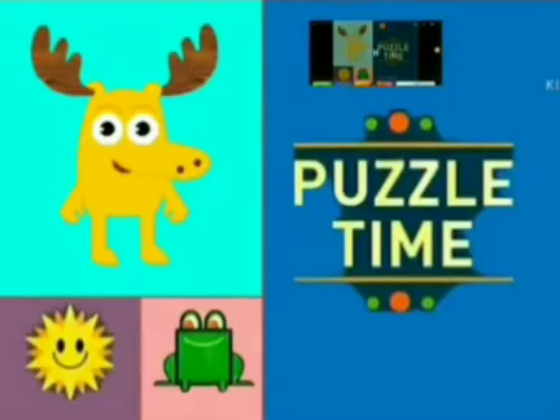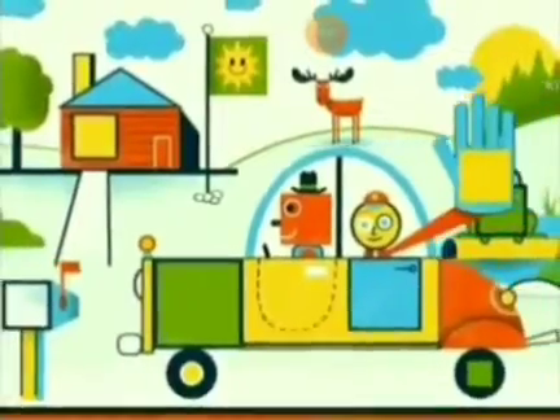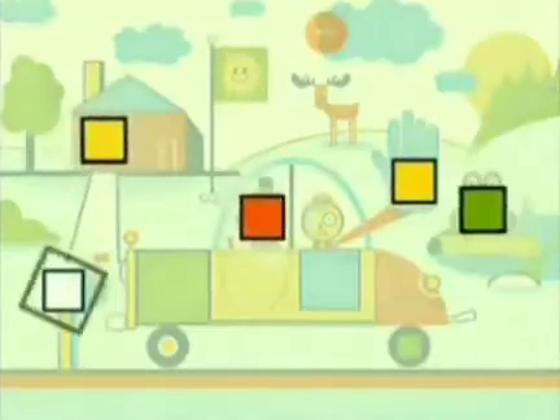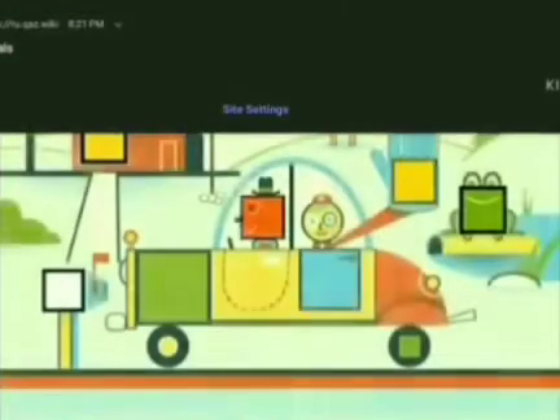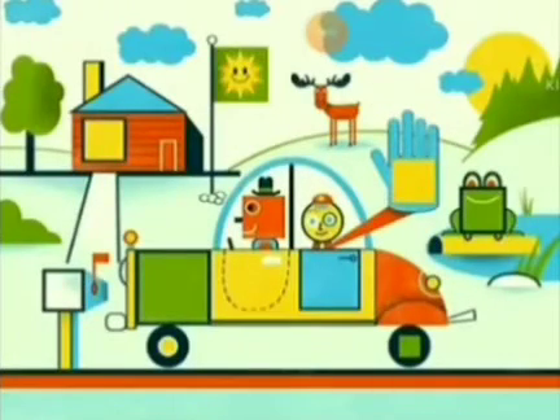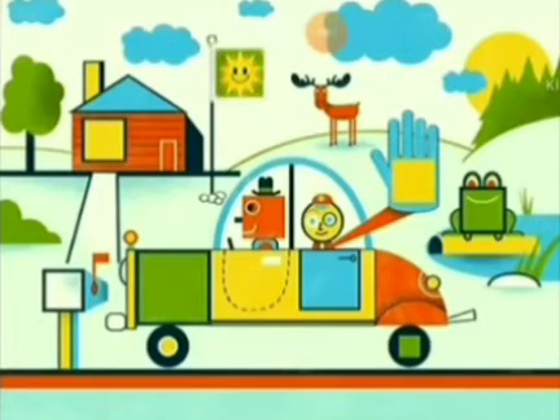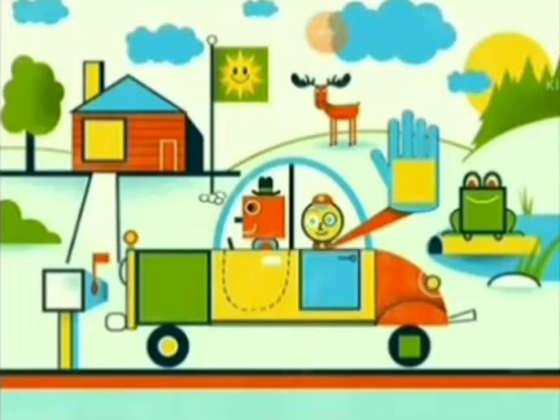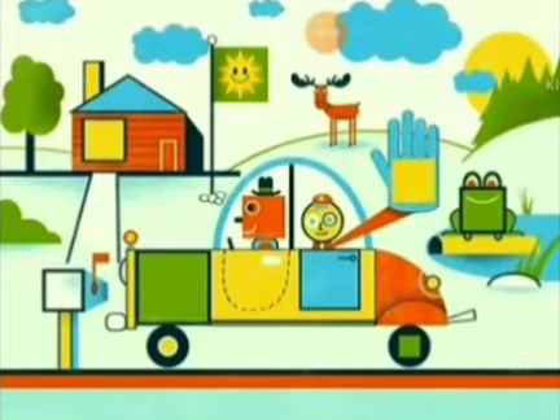It's puzzle time! We're seeking out squares in this picture puzzle. We've already found a bunch, but we haven't found them all. Tell me, where are the squares? On the wheel! On the clock! The blue door on the car is square. Yippee! Hey, you got it! Just one more square to go. But where is it?